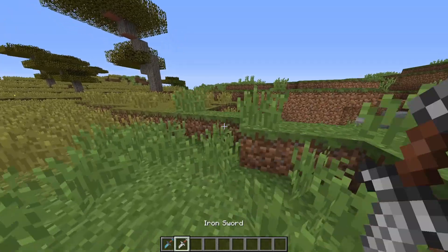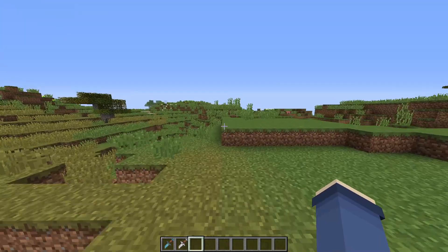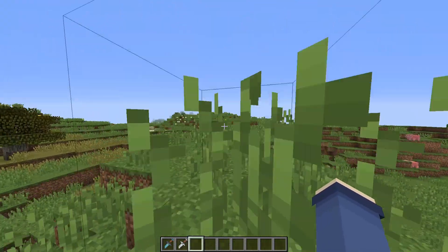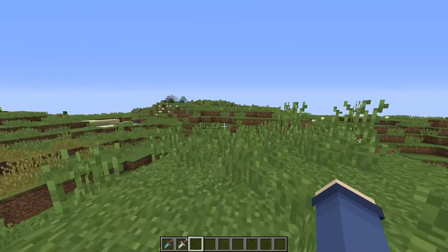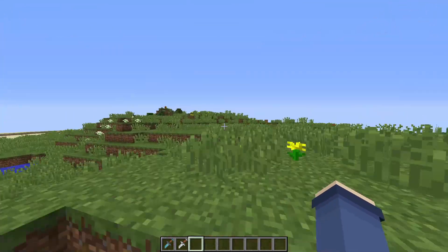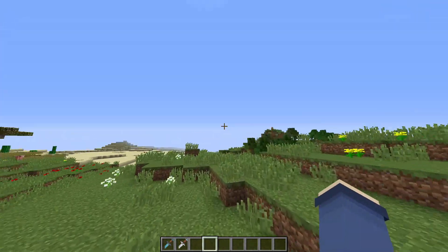And then you have the sword — you can block with it, do that. If you want me to eventually release a pack where it's just the upside down swords or upside down pickaxes but like normal vanilla, I can do that eventually one day. But yeah, that's it for me — I guess I'll see.